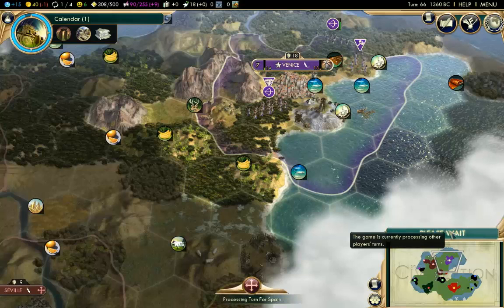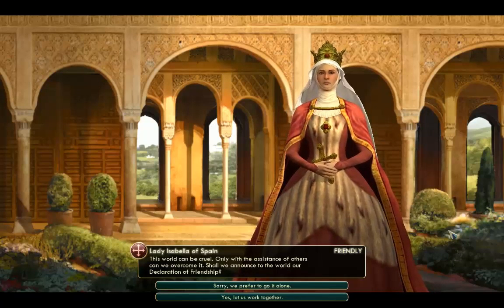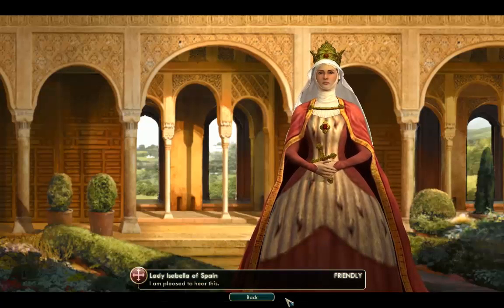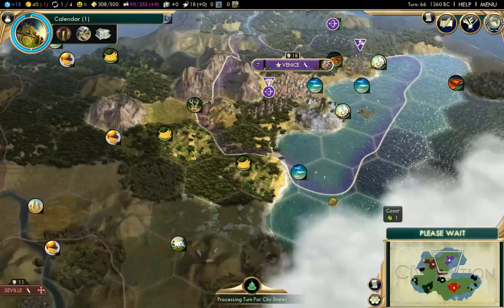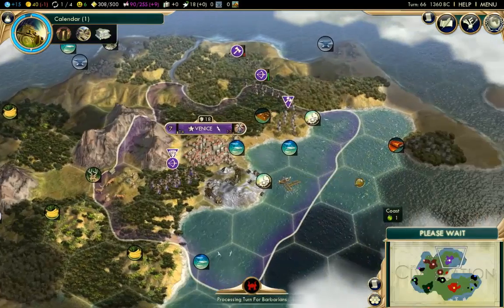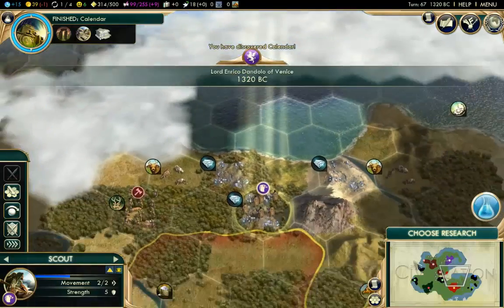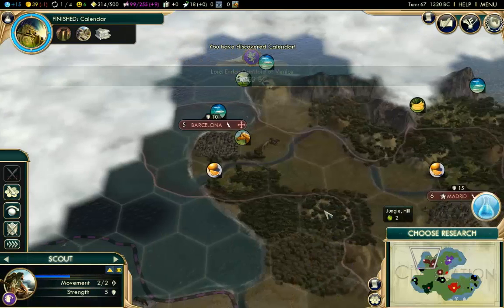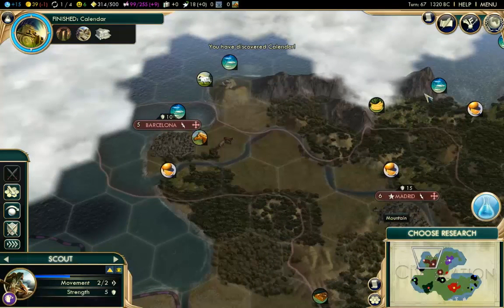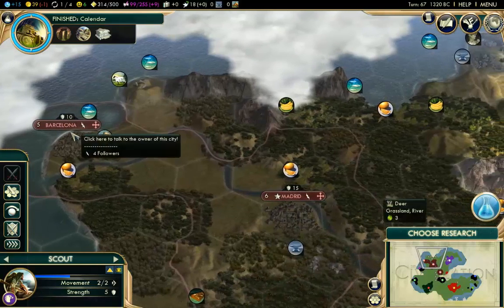It is the next turn. Lady Isabella of Spain wants to declare friendship, and I think we'll do that — we'll try and keep her on our good side for the time being. Obviously I have the Galleasses in mind, and I could attack Barcelona in maybe 25 or 30 turns. Unfortunately her capital city is well hidden away inland, so it's going to be difficult to take with a coastal bombardment, but I can take one of her cities anyway.